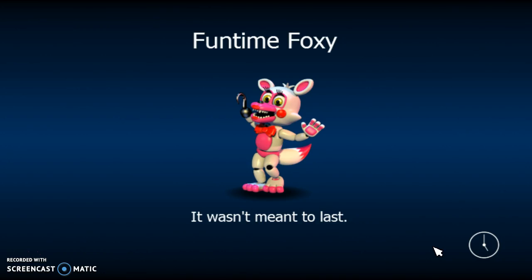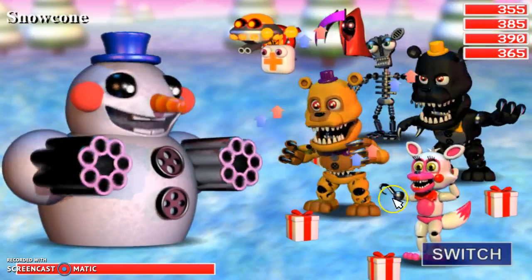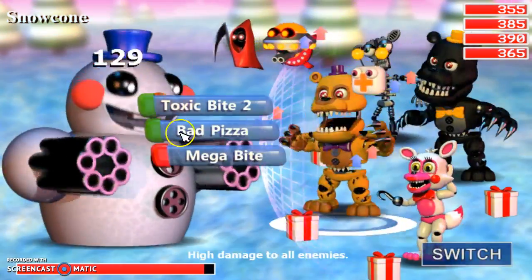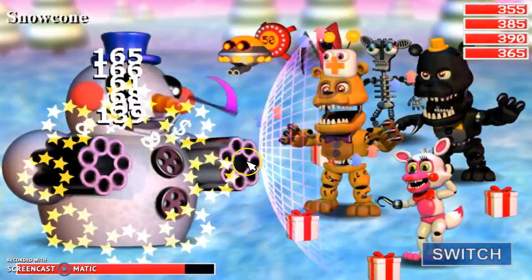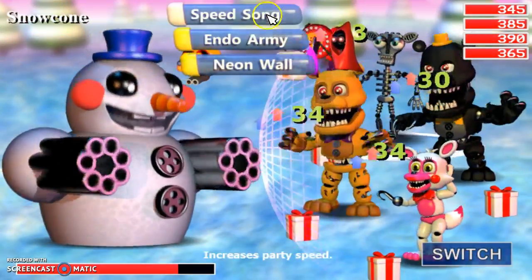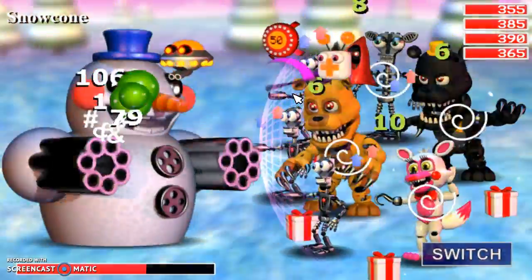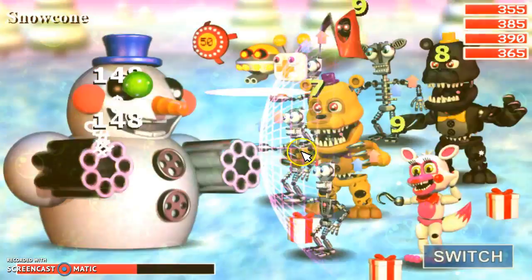My guys are still leveling up because Nightmare was quite a low level. Okay, Snow Cone - he's insanely strong, so you may want to get ready. He may not be as strong as Super Goon, because I think you're intended to fight him before Super Goon. But still, he's insanely strong. He can do Jump Scout, which will mess you up if you don't have the right items. I highly suggest you have those when we go in here.